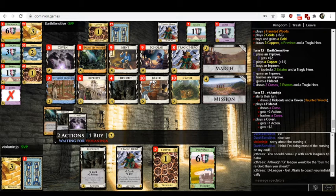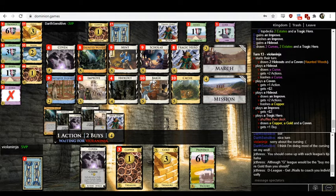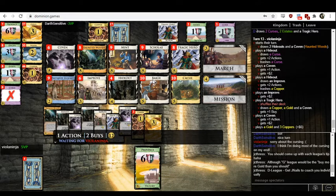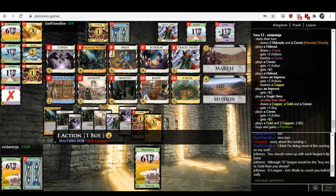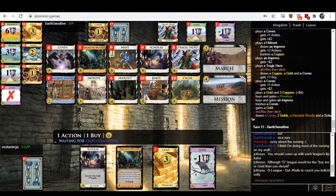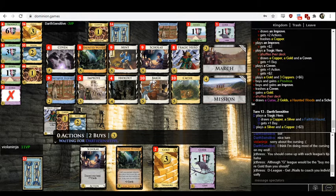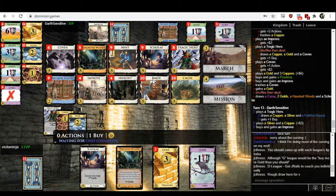As Viola, I think I'm fine popping the Tragic Hero around now. You can consider playing the Tragic Hero before playing the hideout so you get the gold. They're going to play the Tragic Hero afterwards but I think it's also totally fine. The improve maybe could have been a silver because they don't really have enough actions to play all that. They now have a remarkably similar situation to two turns ago, so they'll probably just do the same thing — play Haunted Woods. Please don't buy gold. Fair enough.